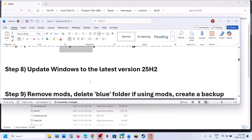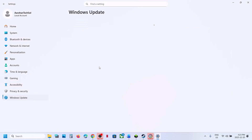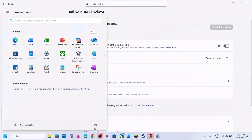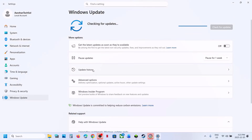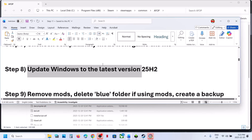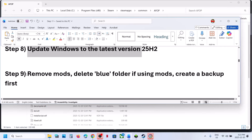The next step is to update Windows to the latest version. Go to Windows Update and click Check for Updates. Once all updates are installed, restart your computer and check. The latest version right now is 25H2, so update your Windows to version 25H2.